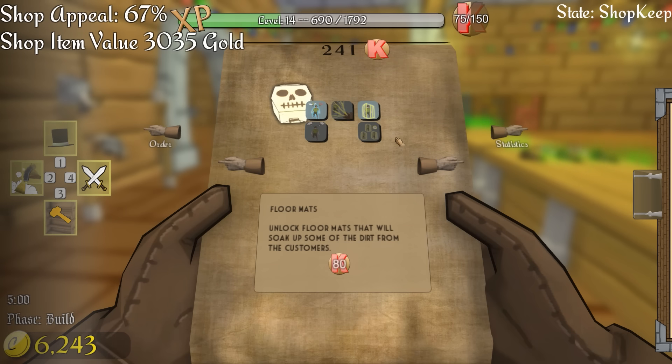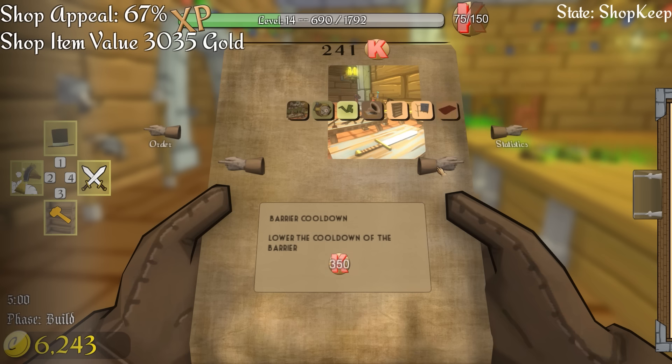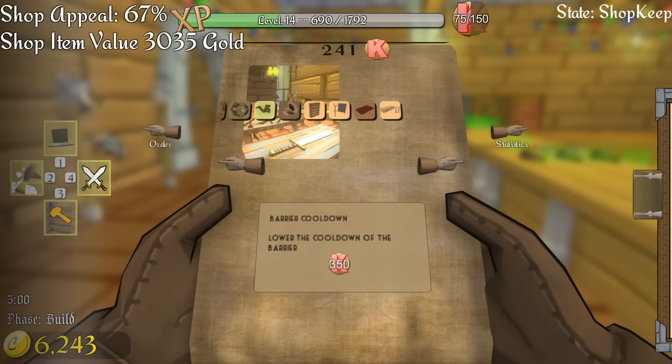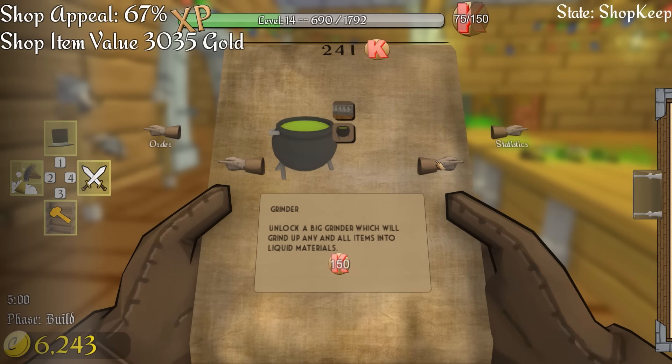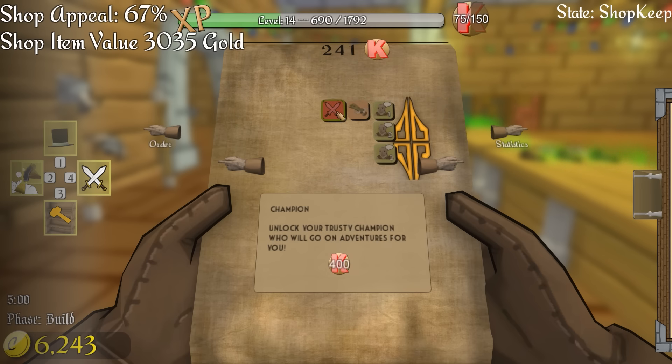I could get that — and I could get that, oh I'll wait for that one. What are these things? Oh, more popular — engineering items, got it. I could do the cauldron. I would really like to get my champion as well. I kind of want to save up for my champion — maybe I'll just save up for the champion.